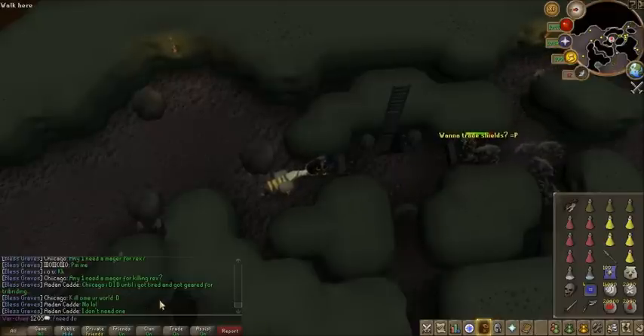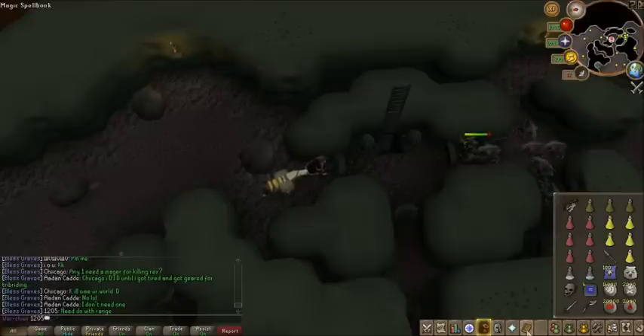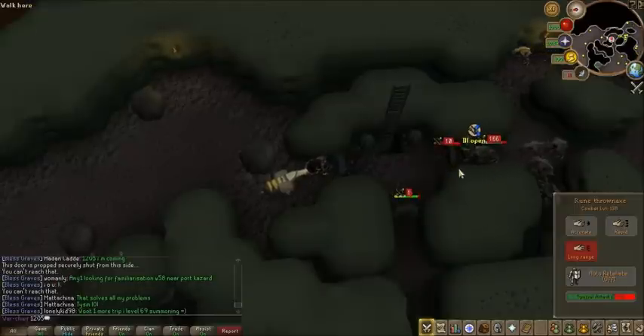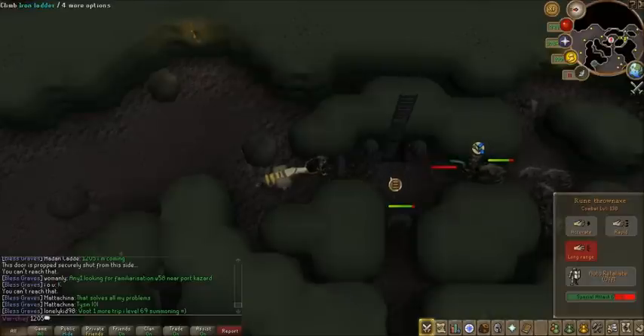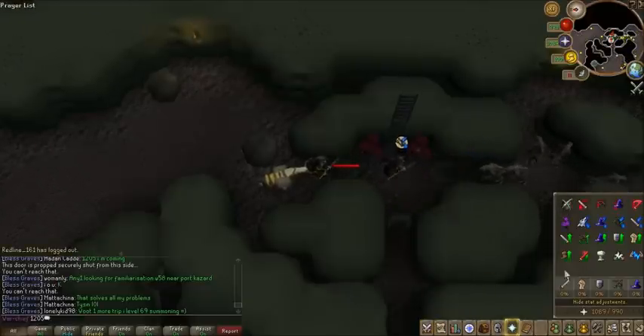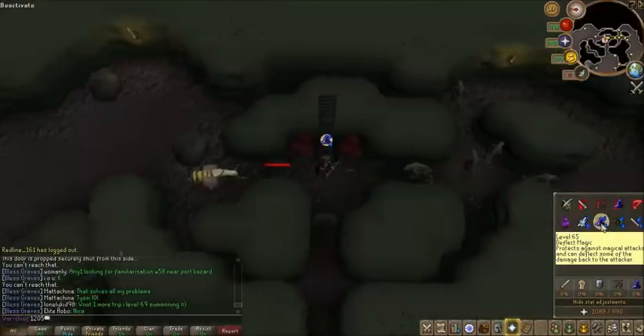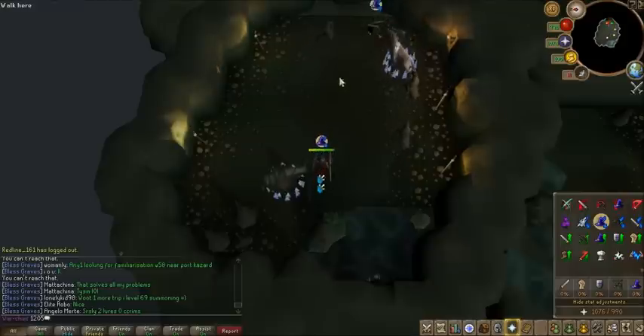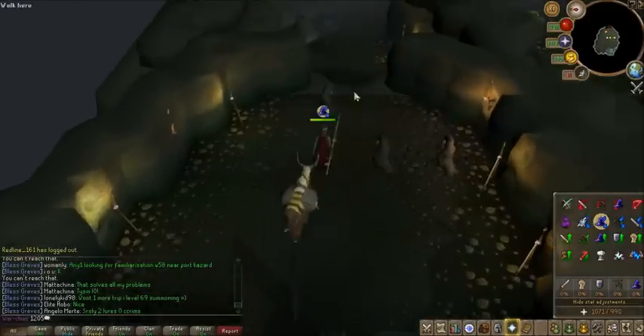You'd say something like 'Need DP with range,' then they'll say 'I'm here.' Pretty much you just want to spec out your door here — it's going to kill his door. He's going to run over here and open it for me. When you get to the cave, you're going to want to run down the cave with your mage prayer on, because there's mage here.